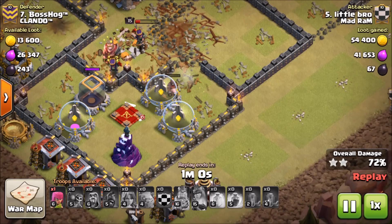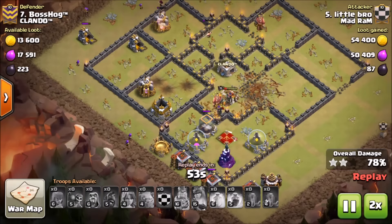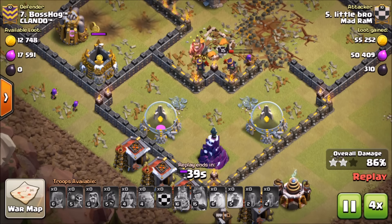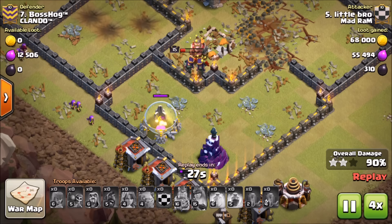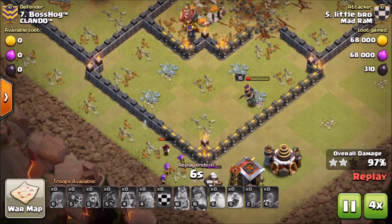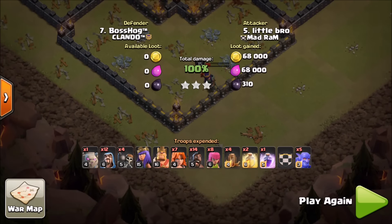The kill squad comes back toward the town hall and the enemy queen, and finally gets her taken out — so she's not shooting at the hogs anymore. He still has his queen with her ability, so he's in great shape. He recovers really nicely from the kill squad going off to the side. He's got tons of troops cleaning up around the outside, his queen comes in clutch on that wizard tower, finishes up all the structures, and a barbarian saves the day. Queen comes in clutch — three-star secured.